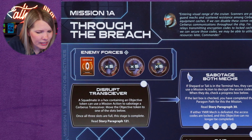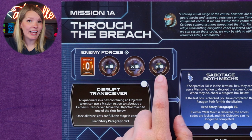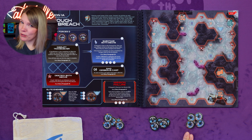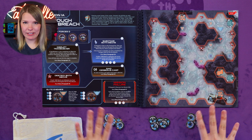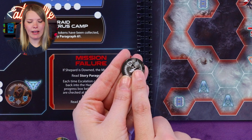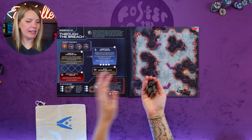For mission 1A we need five assault troopers, five guardians, and five engineers. Note there are 30 total tokens — 10 of each type — but we select based on challenge level. Mission 1 is a low challenge level, so we select the low challenge tokens and return medium and extreme tokens to the box. For a medium challenge, use both low and medium tokens. For extreme, use all three. Place the required enemy tokens in the enemy bag and give it a good shake.